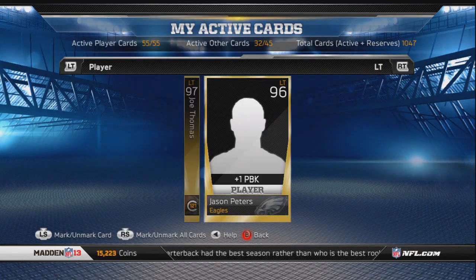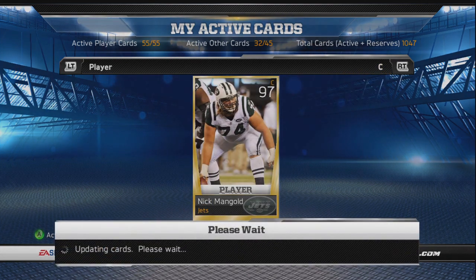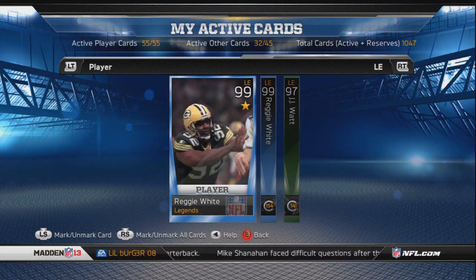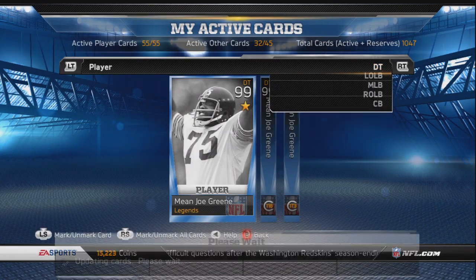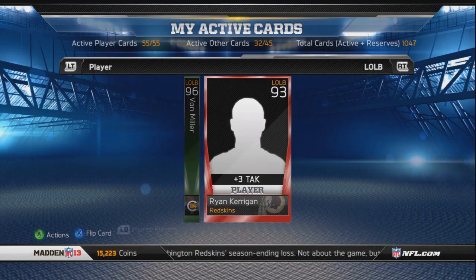I got all the two-star tight ends except Dave Casper, who was a little difficult to get because of the key card collection pack you need for it. Pretty much other than that, the offensive line is basic — I just have to have them there. I recently added JJ Watt just for depth. I got Howie Long, Jared Allen, and the two-star Mean Joe Greene, plus two regular one-star Mean Joe Greens just for fun.